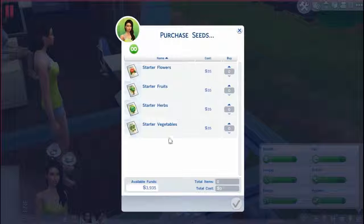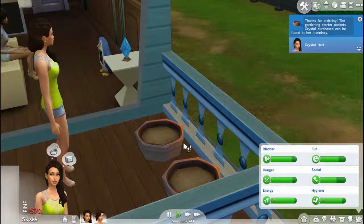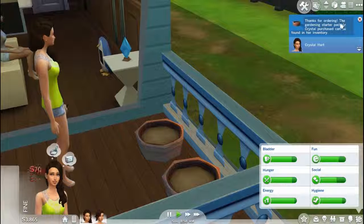And I'm going to make Crystal come on here. And I love the graphics of this game — I know they kind of look cartoonish. So we're going to buy. We can buy flowers, fruit, herbs, and vegetables. I'm going to buy fruits. We'll buy one fruit and one vegetable — and one herb. I don't know what that is, actually. Thanks for ordering.